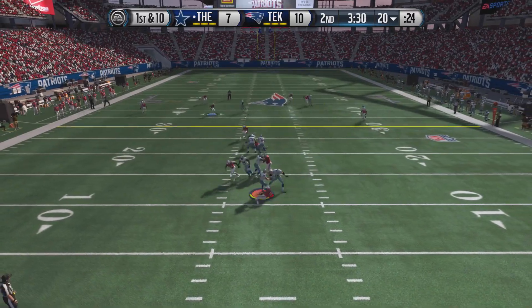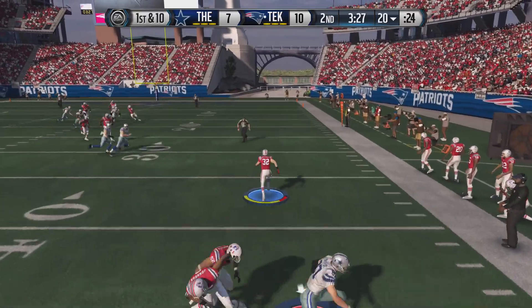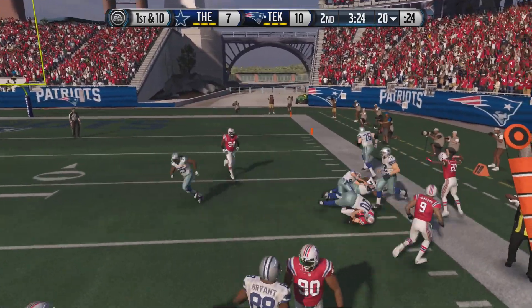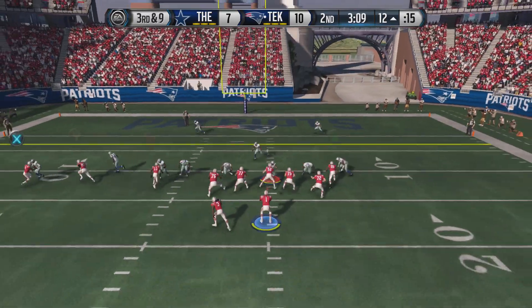Romo was being Romo and chunking stuff up like this, and the Honey Badger was being the Honey Badger and making picks. You see how every video that I give to you, you've got that Combine Warrior trying around Matthew scoring points.